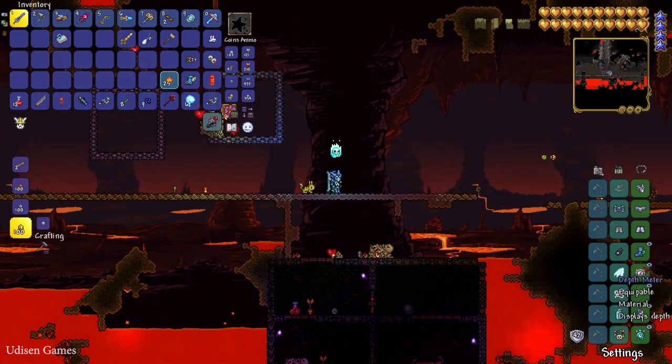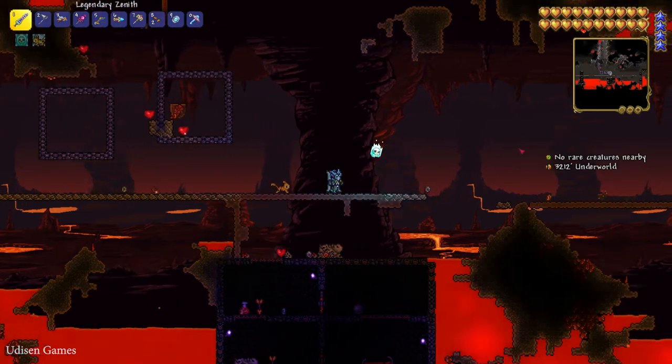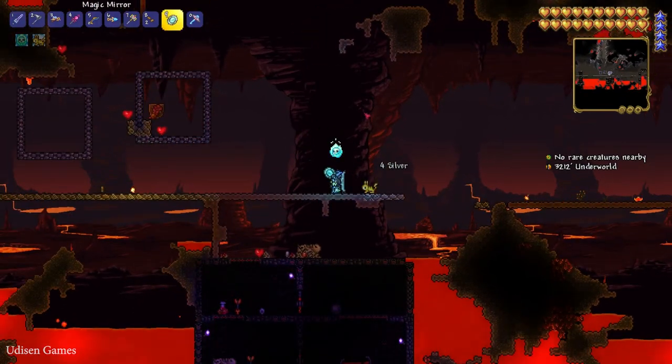Also, you can use a small accessory called the Depth Meter, which can show you your depth and also show you information about where you are. For example, it is the underworld.